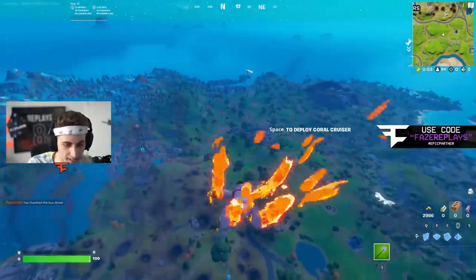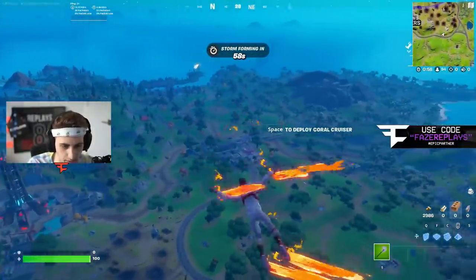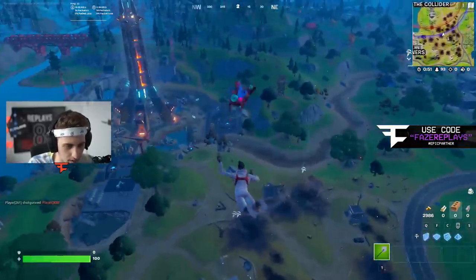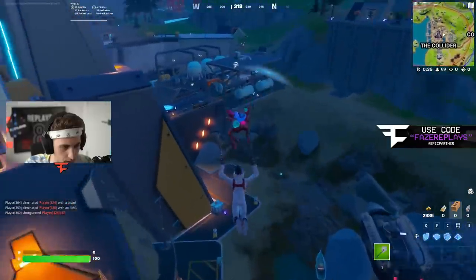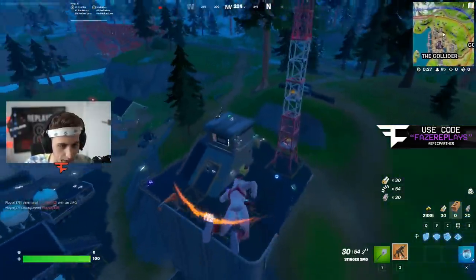One thing I did notice is that the water around some areas like Coney is literally completely gone - look at this. It's so different just looking at that. The water is literally gone. This might be a strat - what if I just land on this... actually there might be a strat, let's try to get a win here.